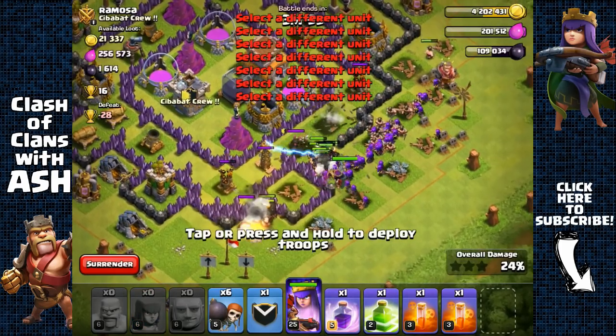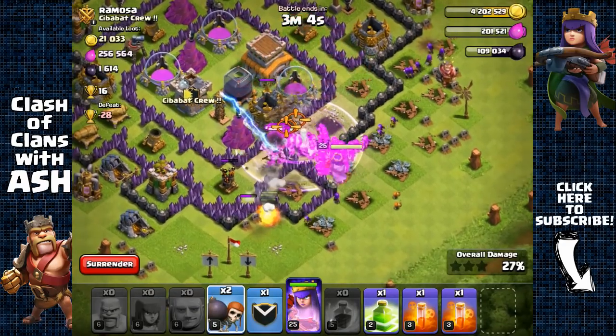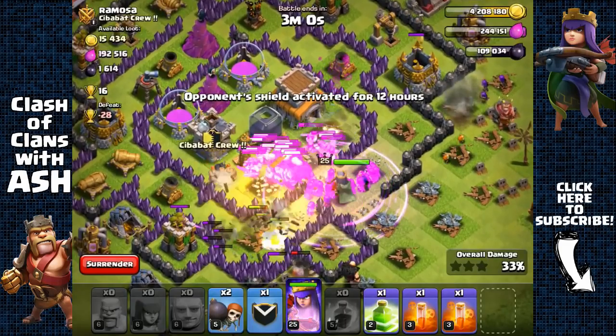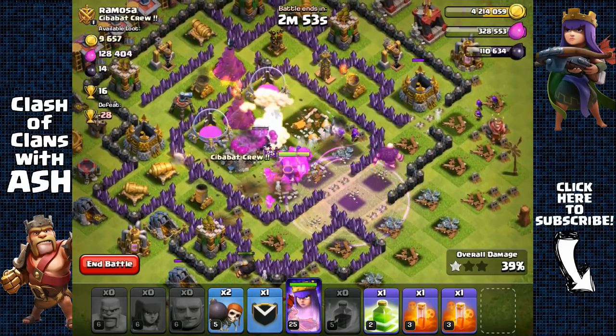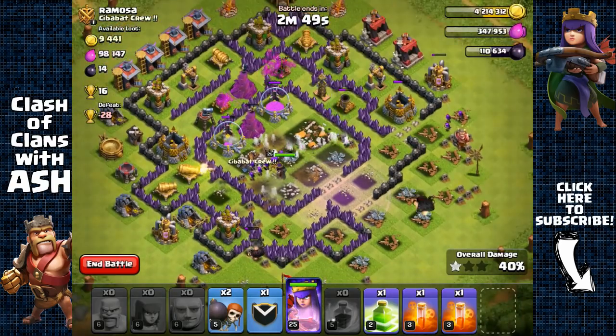Those wall breakers are going to go for the inner layer. Looks like there's a pekka there — doesn't really matter, not really going to do anything. I'm going to send out more wall breakers just to be safe. Looks like they made it, so don't really need the extra wall breakers. It's going to be very easy — all my troops right inside. This was basically overkill.